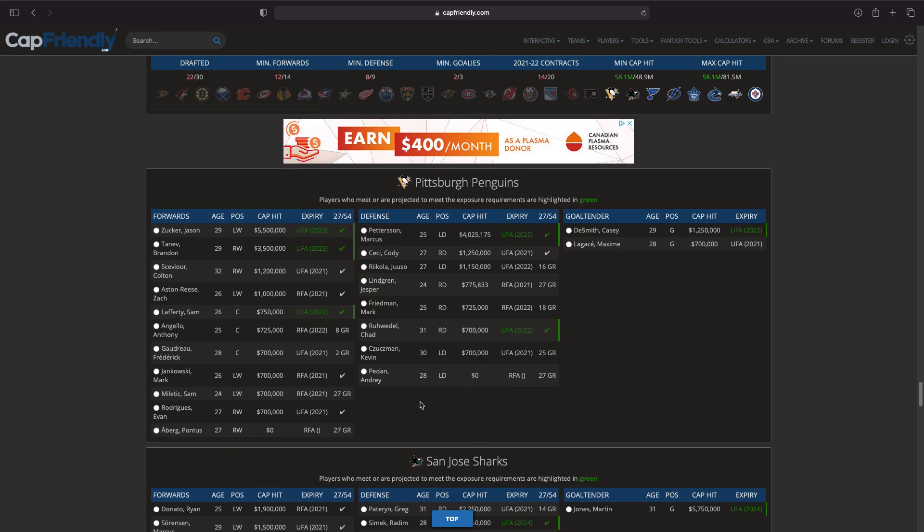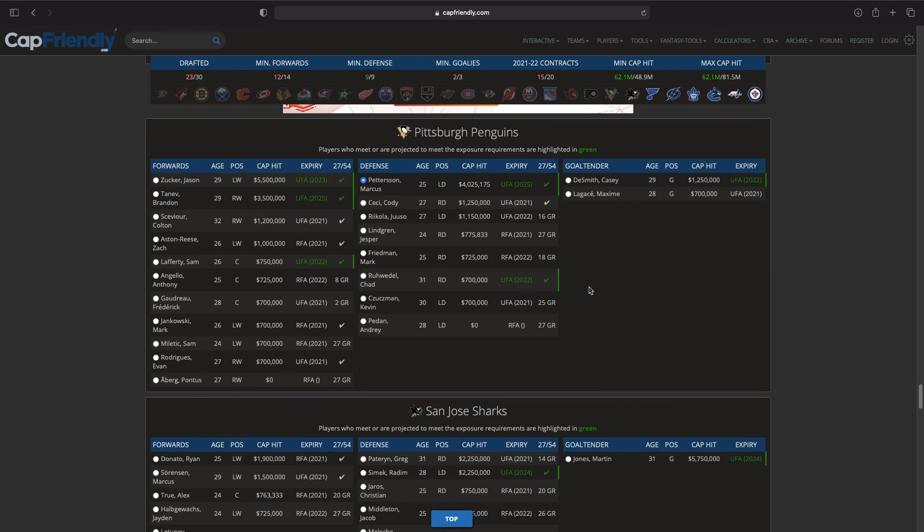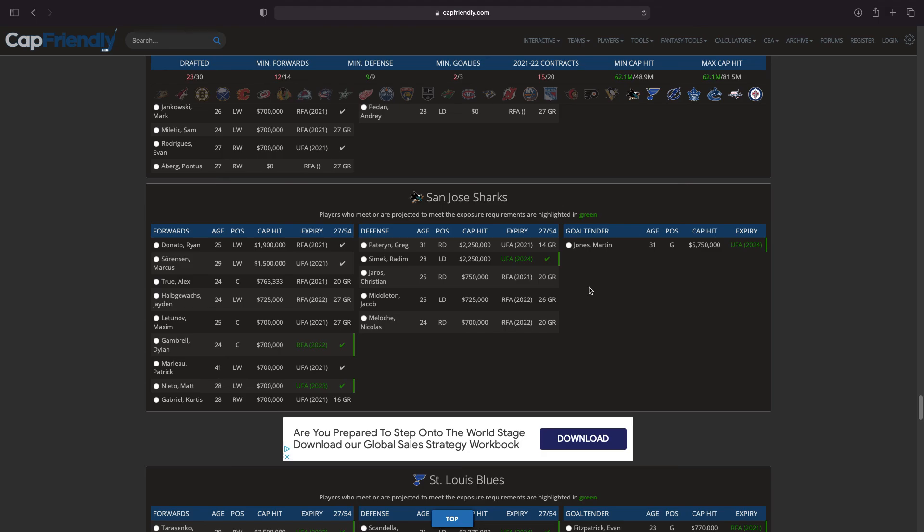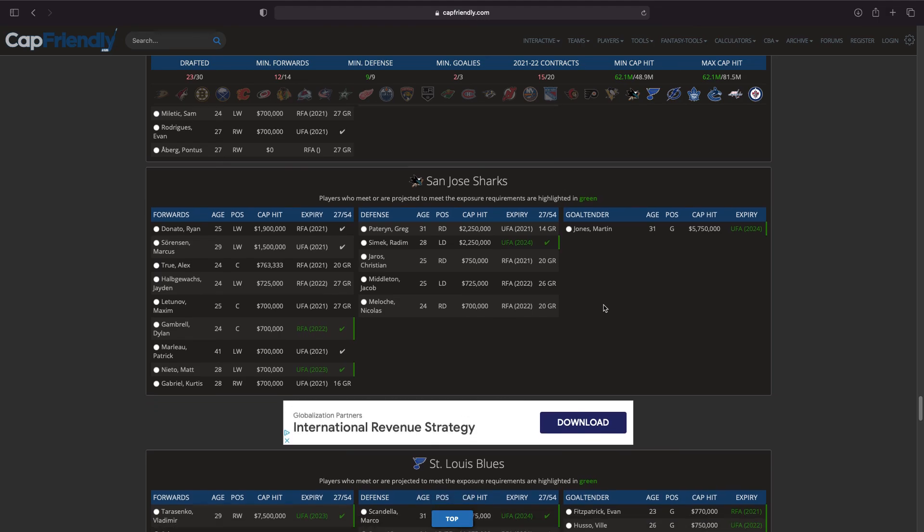Moving on to the Pittsburgh Penguins — Jason Zucker is very interesting, Marcus Pettersson is very interesting and a very solid defenseman. Casey DeSmith is a very solid goalie as well. It's between DeSmith, Pettersson, and Zucker — really between Pettersson and DeSmith for me. This is actually really tough. I think I'm going to go with Pettersson. A lot of people are thinking DeSmith but I'm going with Pettersson — we'll come back to that if we need to.